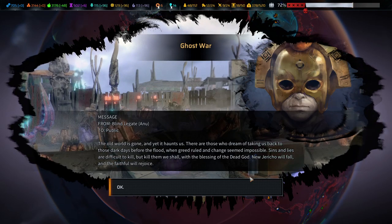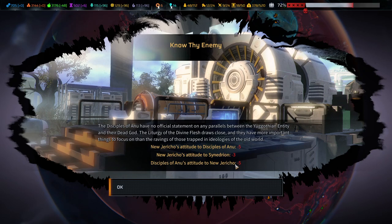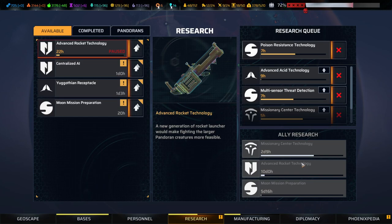The old world is gone and yet it haunts us. There are those who dream of taking us back to dark days before the flood, when greed ruled. Sins and lies are difficult to kill, but kill them we shall — with the blessing of the dead god, New Jericho will fall. Finally we have revealed the true enemy behind the Pandora virus. For New Jericho, this is excellent news — finally a proper war with clean sides. For Sinadrian it's a question of philosophy. Everybody hates us even more — that is absolute utter shite. Why am I researching something and then afterwards everybody hates us?